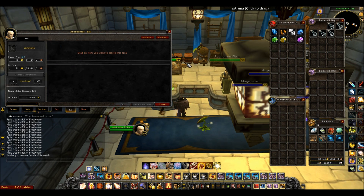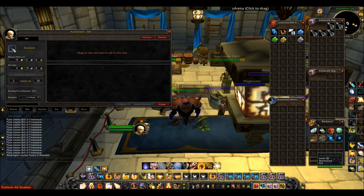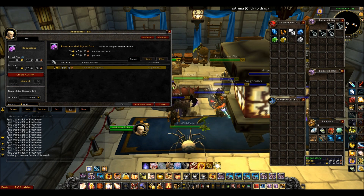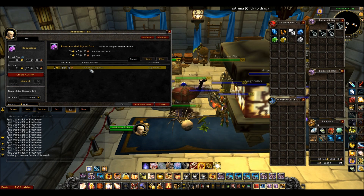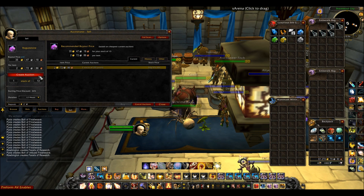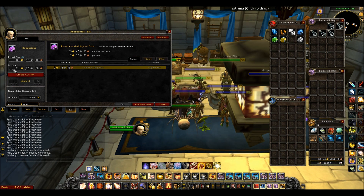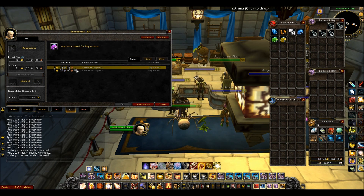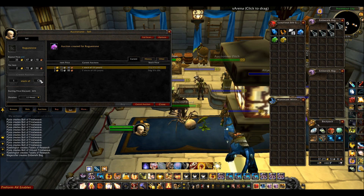The second feature is the sell feature, and this is even better I think. It basically means you don't have to search for the cheapest price yourself — you can just put a Roguestone in, and look, it finds that the only stacks of Roguestone are for two gold each. So then you can press Create Auction and it already puts in the cheapest price. You don't have to worry about typing in the price — this will undercut for you. It just makes it so much easier than usual.